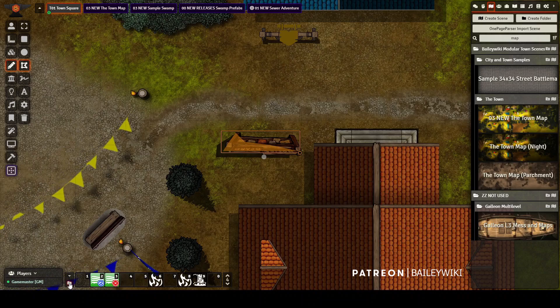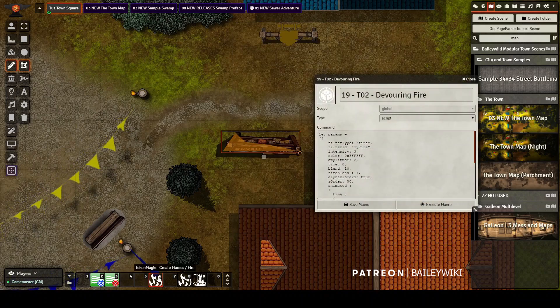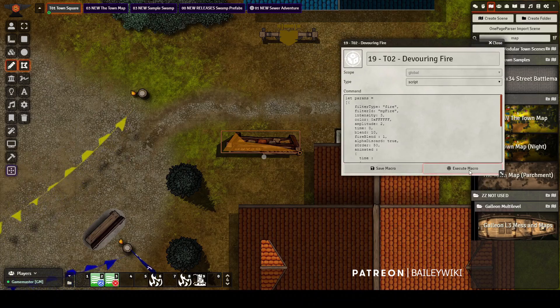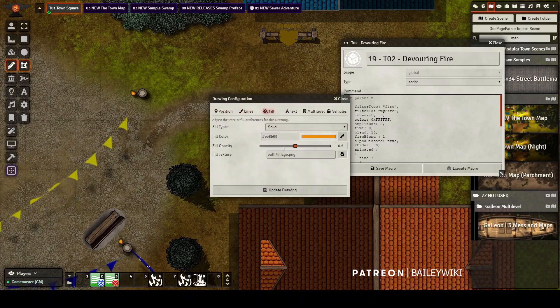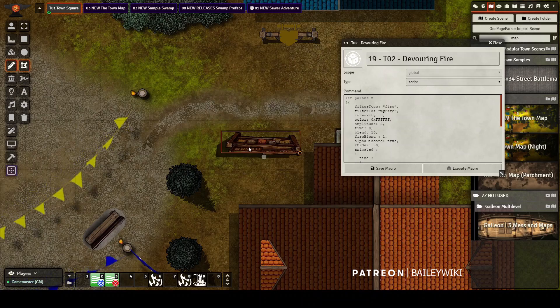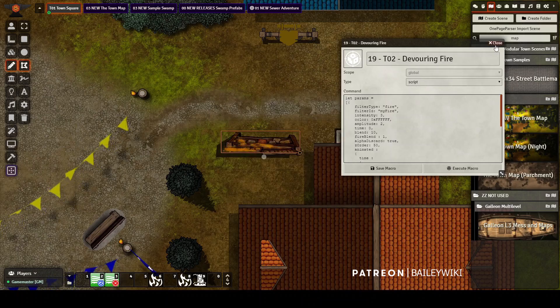Make sure you have imported your Devouring Flame or Devouring Fire macro from Token Magic Effects. I have a duplicate of this in my compendium called Create Flames or Fire. When you have that macro open and your drawing selected, click Execute Macro and it will set that drawing on fire. You can adjust the amount of flames by changing the fill opacity on the drawing itself — at 20% the flames essentially go away, at 80% you get quite a few. I like 50%, and it needs to be 50% if you want to use my light-everything-on-fire macro.